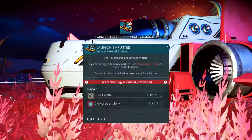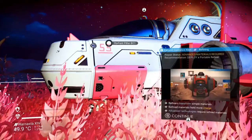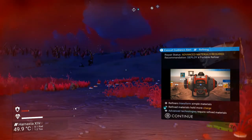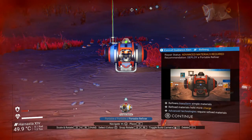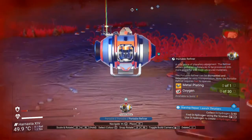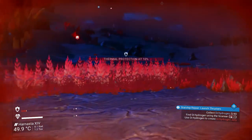Now the launch thruster — we need pure ferrite and dihydrogen jelly. To make pure ferrite we need to take ferrite dust and refine it. We need a portable refiner, so press up on the D-pad. We need metal plating and some oxygen to make a portable refiner. But first it wants us to collect some dihydrogen.